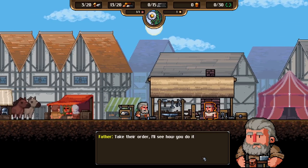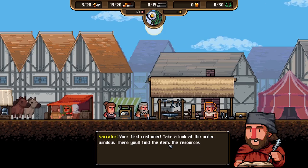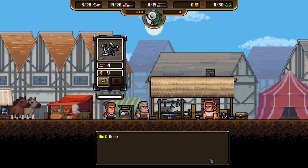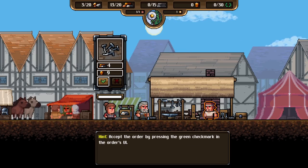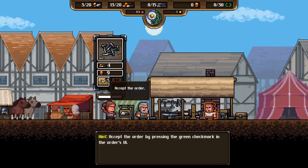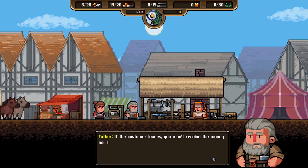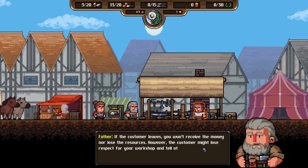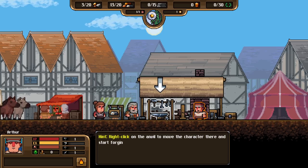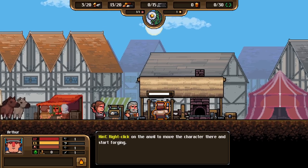Your first customer — take a look at their order window. There you'll find the item, the resources needed for its creation, and the reward. They want nails — it takes four ingots and we get nine pennies as dad would say. Accept the order by pressing the green check mark. People won't wait forever — they'll leave if their patience runs out before the order is complete. The customer might also lose respect for your workshop and tell others. Right-click on the anvil to move the character there and start forging. Well done, son. Look, it's Finley — his whole family comes to the fair every year. The young lady next to him is his daughter Olivia.